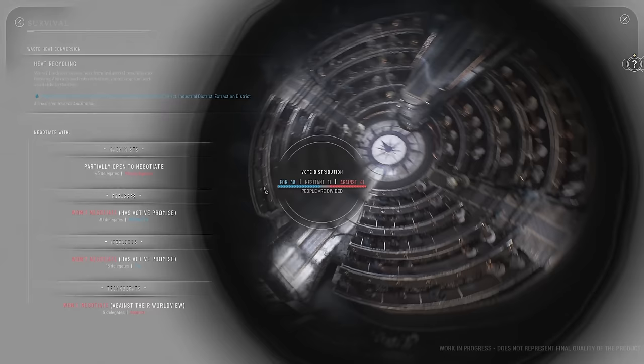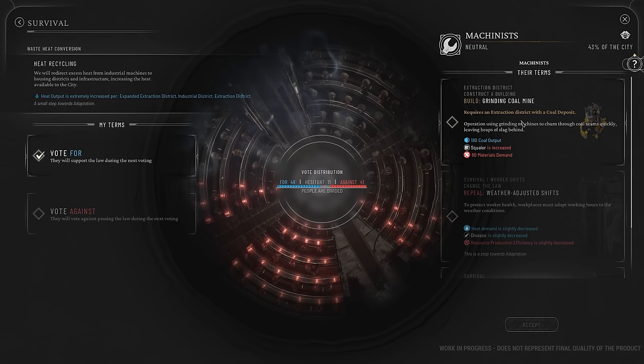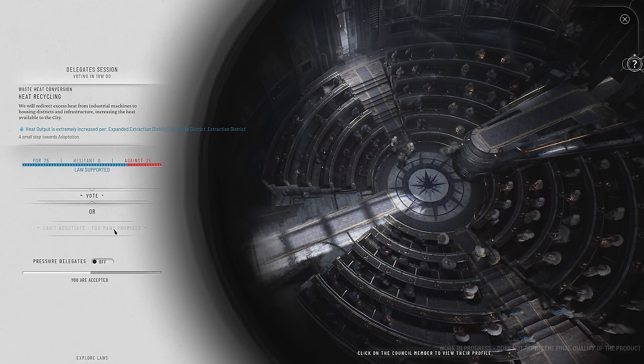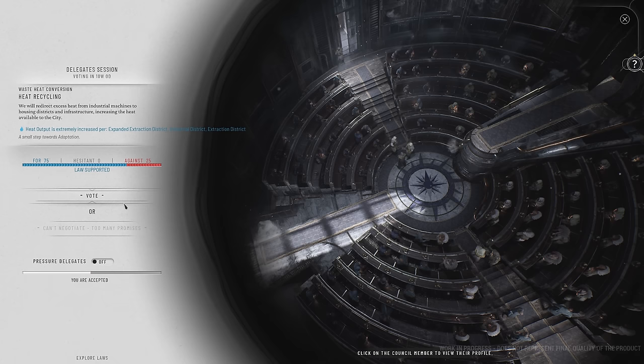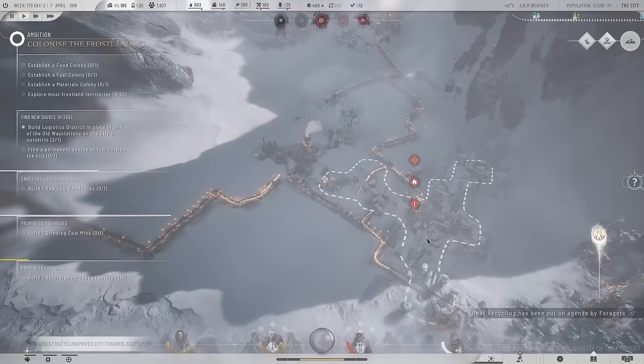My issue here is that quite a few people are against this, and I need those machinists on board - they don't like me. If I try to negotiate - they're partially open. Let's see what we can get. Get them to vote for: a grinding coal mine. I'll happily build one of those. Too many promises - oh man, that's good that there's a limit, I was actually just wondering if we could just keep going. We've got to fulfill some of those before we can push for more. Let's vote - we've got this. Easy, I might really not have needed to negotiate.